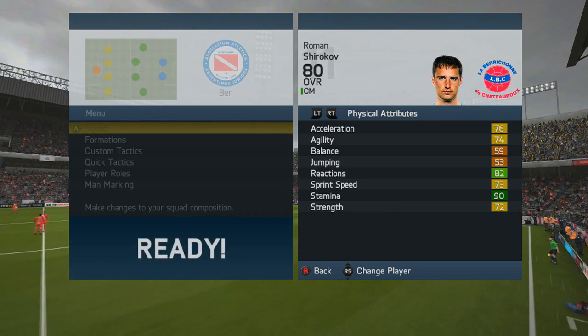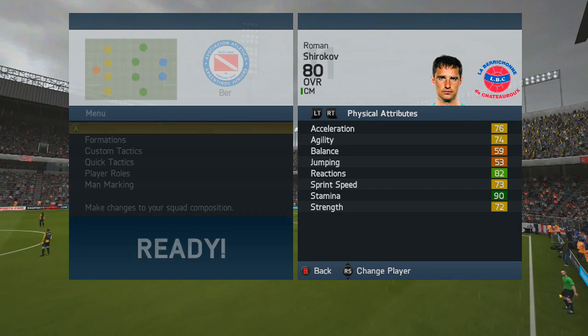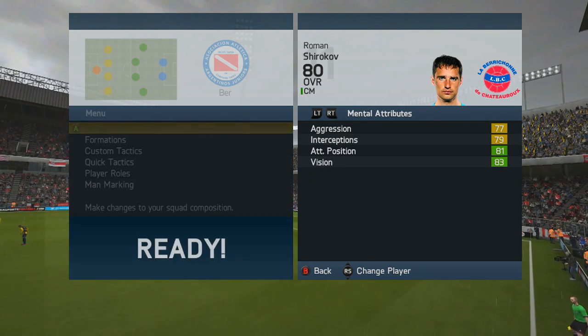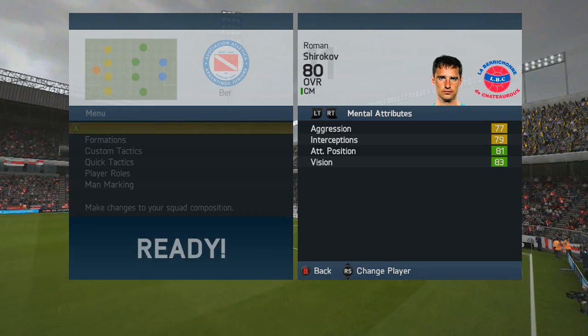He's got freestyle skill moves. His physical attributes aren't the best — his acceleration and sprint speed are around 73 to 76, so he's not the quickest but he's not the slowest either. His mental attributes are fairly good for a central midfielder as well.